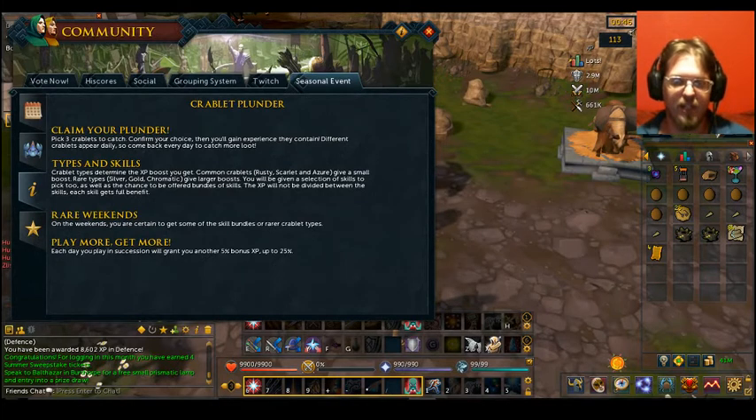Play more, get more — each day you play in succession will grant you another 5%, up to 25%. So if you log in five days in a row, you will be at your max of 25%. It's a good month to play. Keep in mind, starting on the 23rd of September is whenever the double XP weekend comes up, so try to keep that in mind.